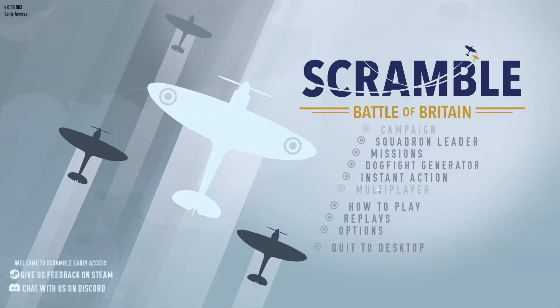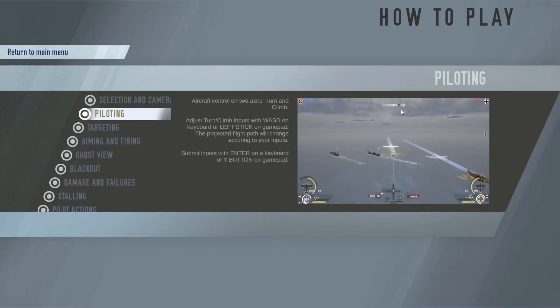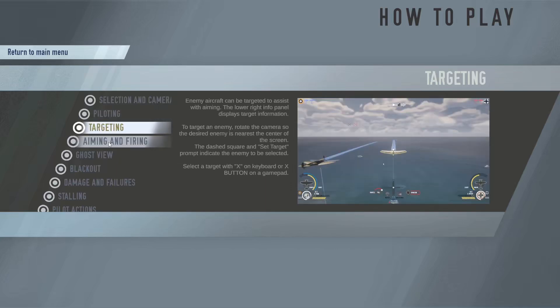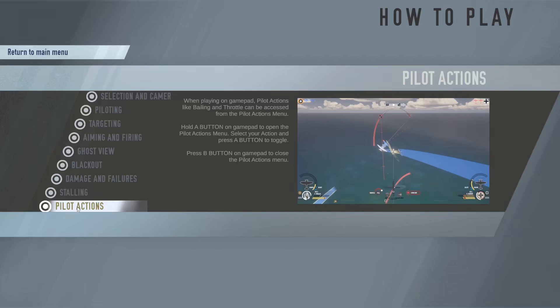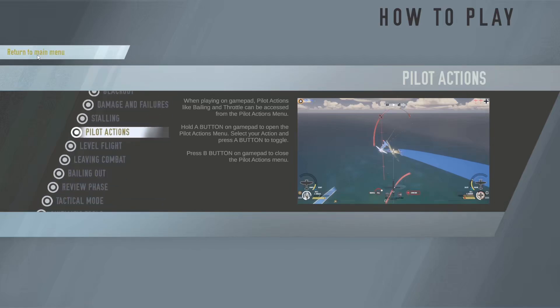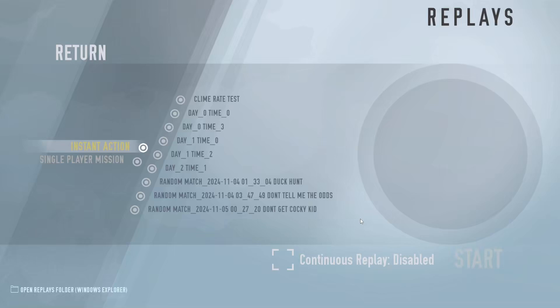You have Instant Action which launches you immediately into a 2v2 dogfight. How to Play has a short tutorial with text blurbs and animations. One really cool feature is built-in replays — after the end of a match you can save your replay and watch it back again, which is really cool.